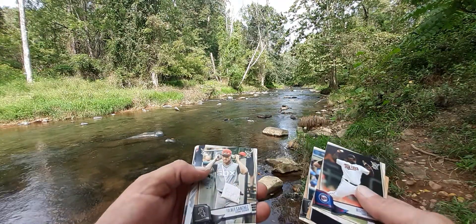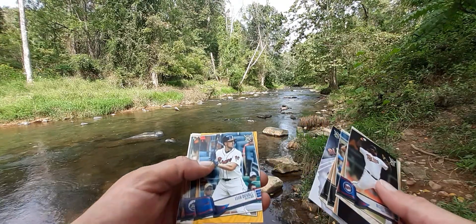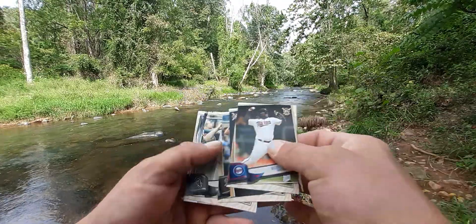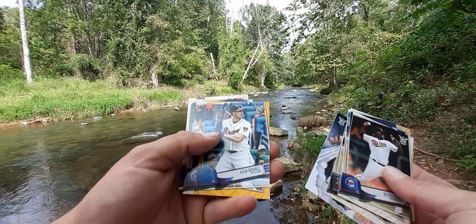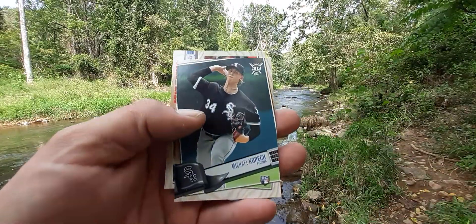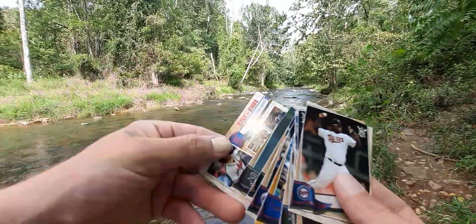Come on, give me some rookies at least. Trevor Story. Adam Duvall is a yellow card. Oh, there we go — Michael Kopech rookie card, sweet!